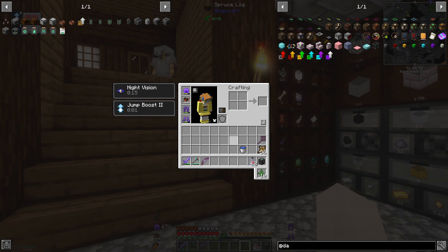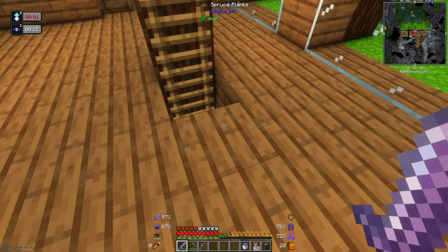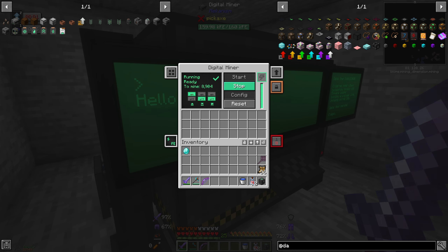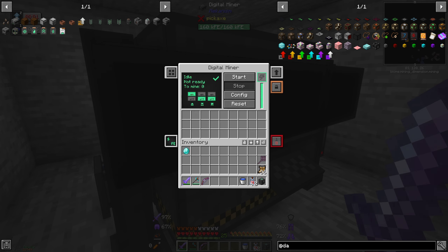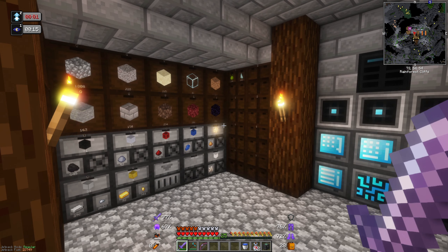I want to get more leather and diamonds so I can make the rest. Let's just pop into the mining dimension and see how the mine is doing. Oh god, look at this. Only a single diamond — I was so hoping for more. But wow, look at all of this stuff we've got. This is kind of amazing. I might just stop it for now, reset, and just do diamonds. Let's start on another project.